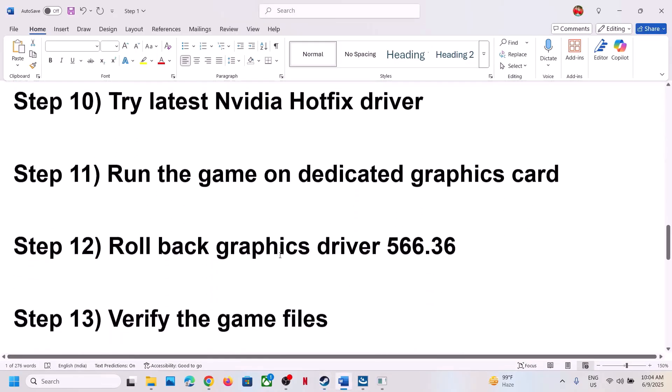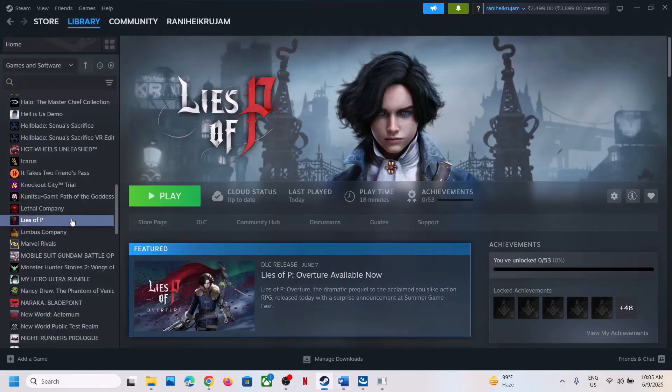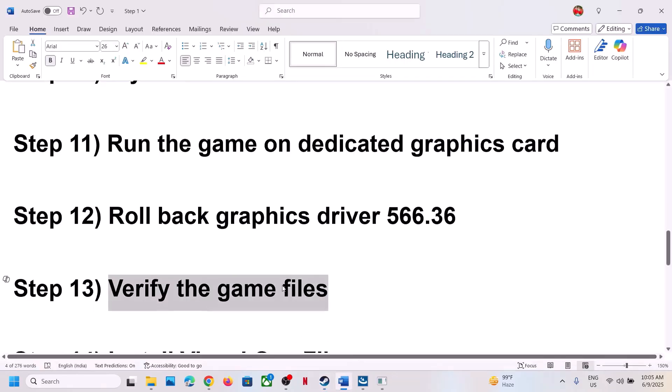Next, verify the game files. Right-click the game in Steam, select Properties, go to the Installed Files tab, and click Verify Integrity of Game Files. Once verification is 100% complete, launch the game and check.